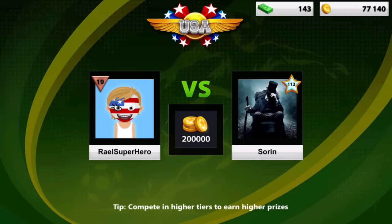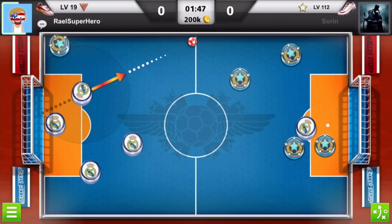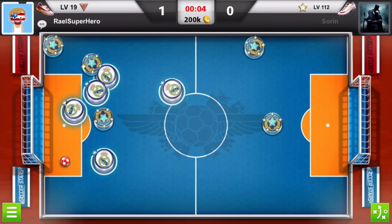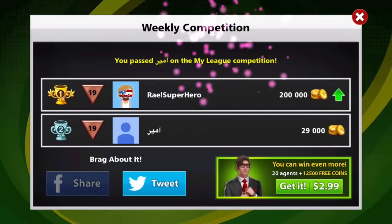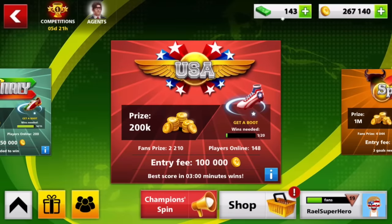We got a match with this 112th level guy — let's see how this USA will go. He made his move and I can just get it in between his two players into the bottom right, and into the top right of the goalie. If you're getting the first goal in USA all you have to do afterwards is just play defensive — make sure he doesn't get any goal. With only 5 seconds left I'm just waiting for time to be over, and we managed to win. We bumped our coins back to 267k and I said now I'm going to the Italy room.